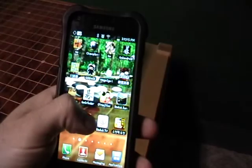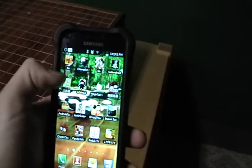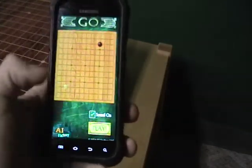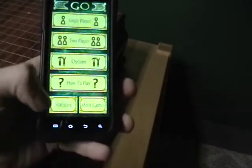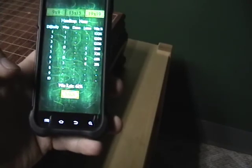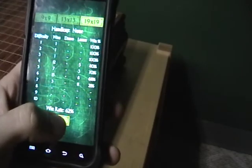The main app, the free one — I believe you get it from Amazon Apps — is simply called Go. It's a nifty little app. It's got a nice sound and statistics. You can see that right now I'm stuck on level 7. I'm losing a little more than I'm winning, but I made it that far.